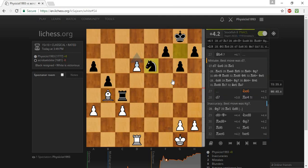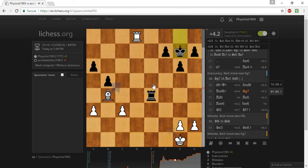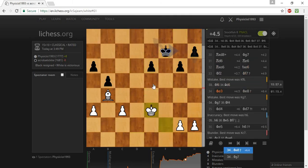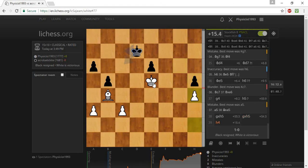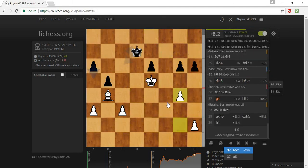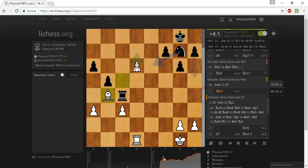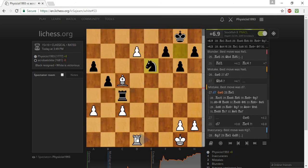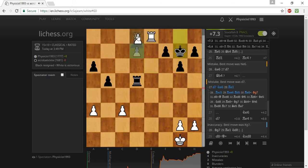I missed a bunch of good moves. Right here we could just play that and it's wrapped up. Here he traded down when it was favorable for me - that was bad of him. This is just completely winning - we're up a piece, we're forcing him away from the defense of this pawn, it's just going to be a matter of technique. So the two mistakes of this game were that we missed a tactic and we should have just pushed. That would have been really good to see.